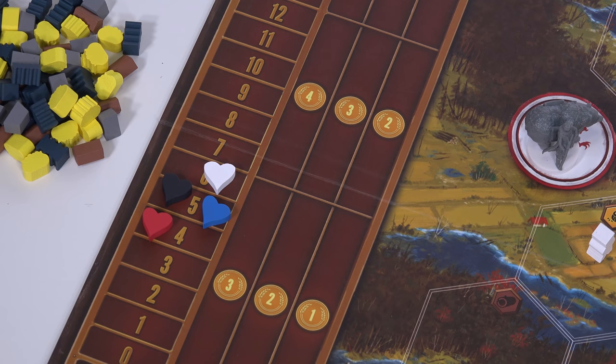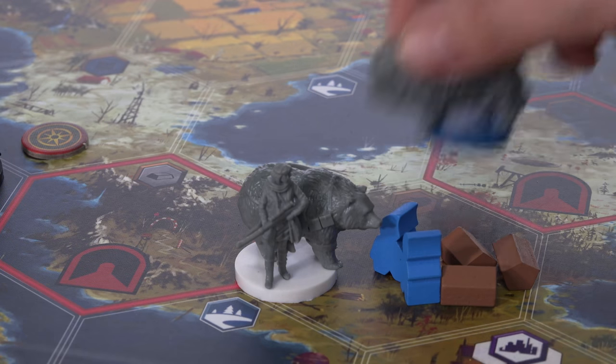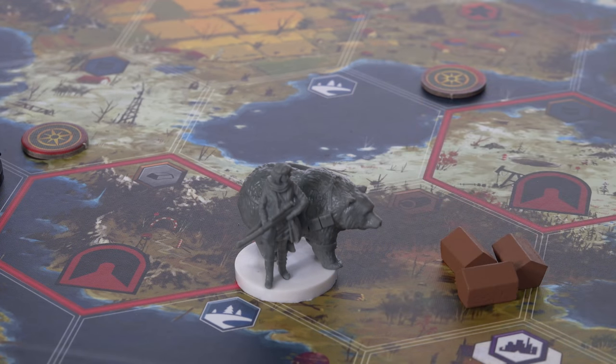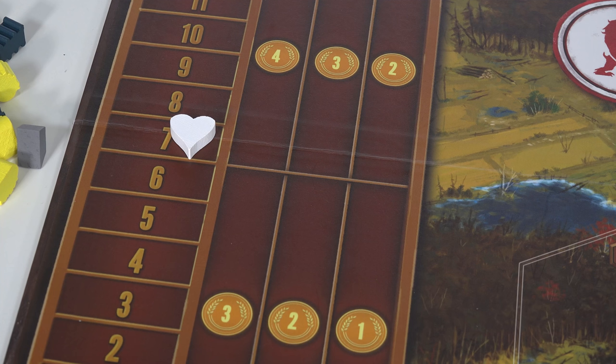Let's return to that weird multi-tiered table I mentioned at the very start of the video, the one that tells you how many points your points are worth. The exact tier you fall into is determined by how far up the popularity tracker you are. So invading someone else's territory and kicking their units back to the base square might be useful in the short term, but if it knocks you down a level on the tracker and the game ends before you can win the hearts of the people back round, you could end up throwing the whole game away.